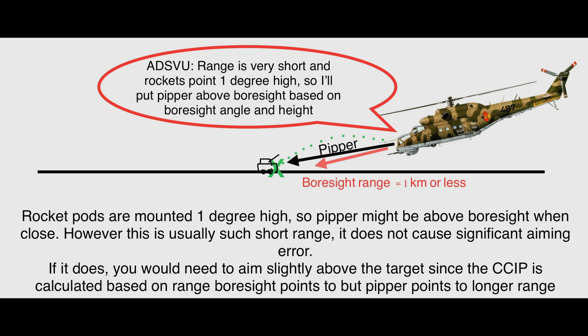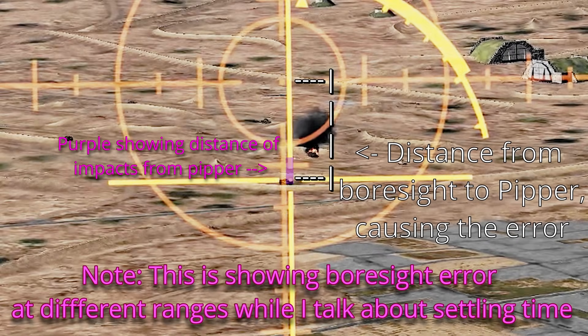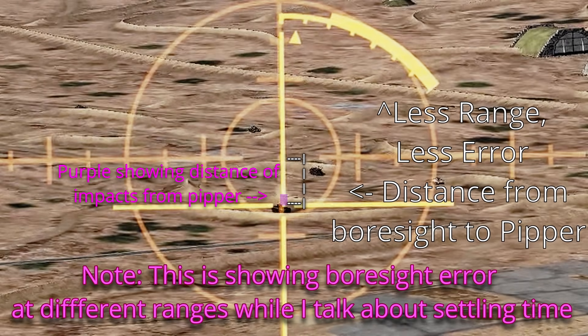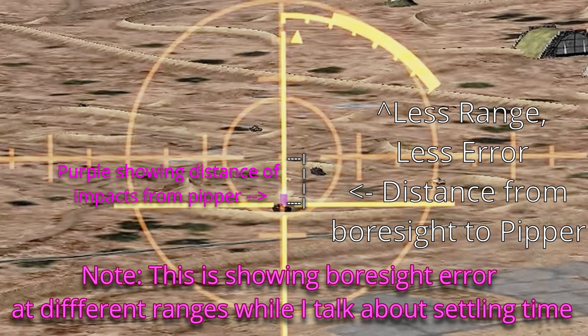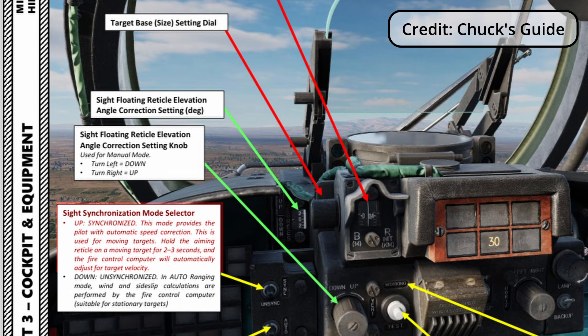While you have the opposite issue if the PIPR is above boresight, this usually occurs at such low ranges that the error is really not worth caring about. Additionally, there is a settling time to get the most accurate solution of about 1-2 seconds for the CCIP sight, but in my experience keeping the PIPR on target for just one second is usually plenty. Someday ED might add the sync mode, where the PIPR will have gyro sight logic applied — meaning if you can follow a moving target well enough, it will automatically calculate lead. Maybe in two weeks?